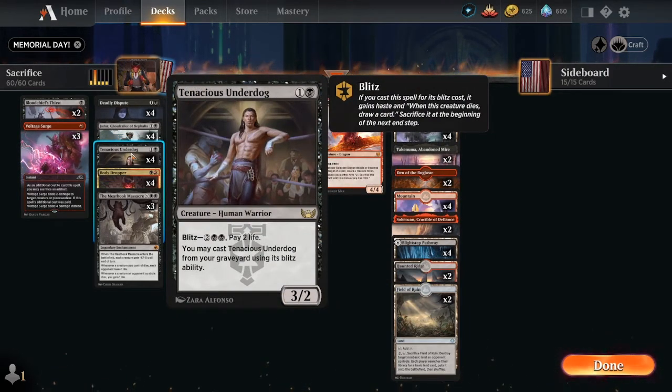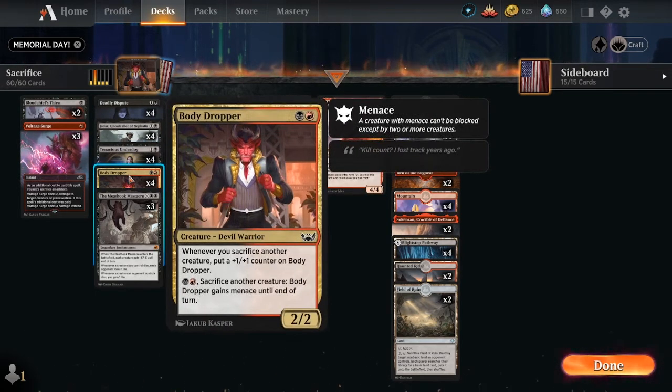Tenacious Underdog — really great value card. It's a 3/2 two-drop, and you can play its blitz cost, pay two life, bring it back from the graveyard, and get card draw. It also feeds into Body Dropper. Whenever you sacrifice another creature, put a +1/+1 counter on Body Dropper. And for one black and one red, if you sacrifice another creature, Body Dropper gains menace until end of turn — so it gets bigger and more evasive.